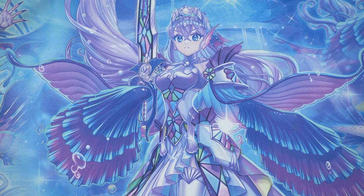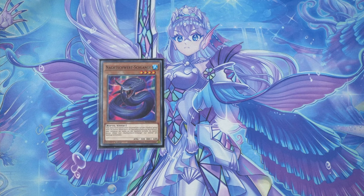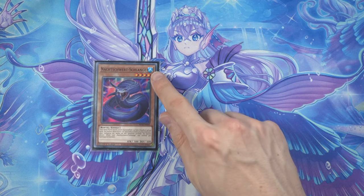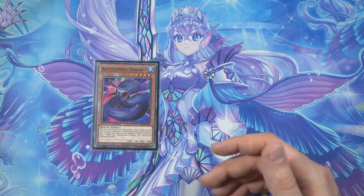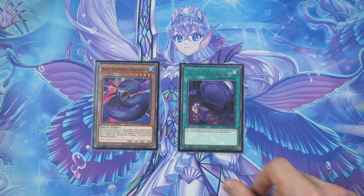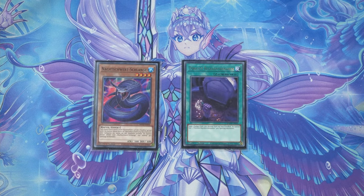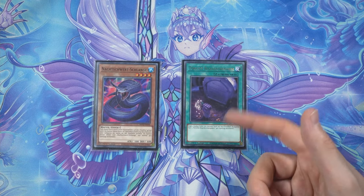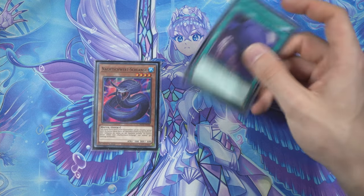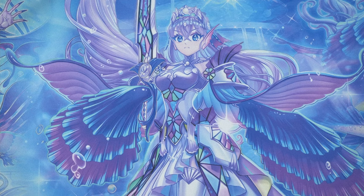Coming to two random one-offs: Night Sword Serpent is a very easy Level 4 Water that summons itself if you mill it — very nice. And then one Extra Foolish Burial — still waiting for the rarity upgrade — sending any spell, with Trivikama being the main target, is just amazing. That rounds up a 49-card main deck.